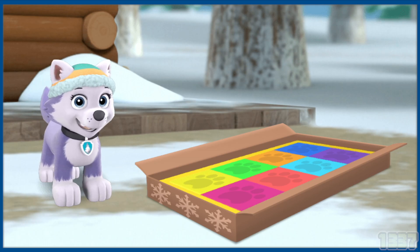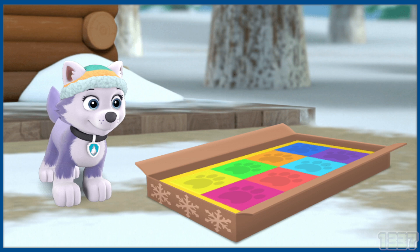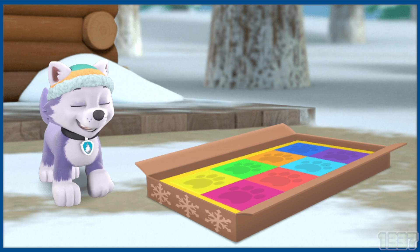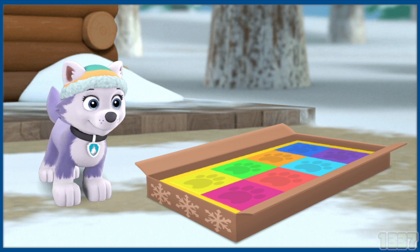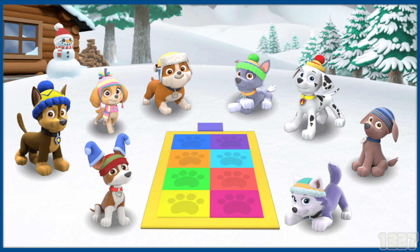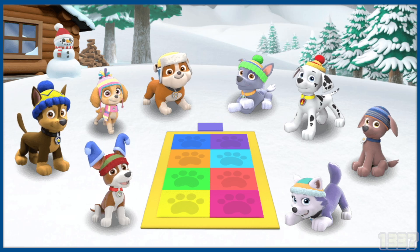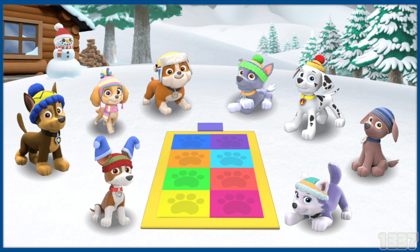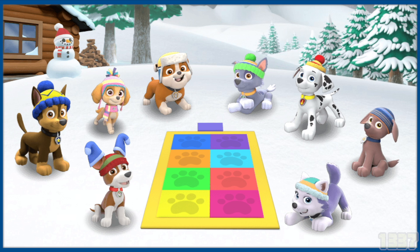It looks like Everest received a new package. What could it be? Just in time for Snow Day, it's the new winter edition of Pup Pup Boogie! Get your best dance moves ready and your body's grooving to beat the chill. It's time to start dancing with numbers! Everest is going to get the other pups so you can all play together. Click on a pup to play.